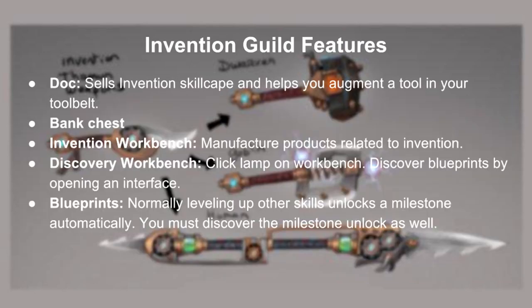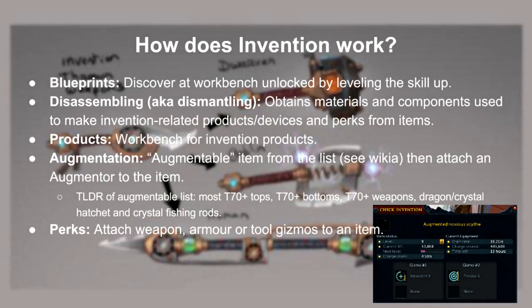So pretty much this is the invention guild. Basically it features a workbench, which is used for discovering blueprints and manufacturing products. So how does this skill work? Blueprints must be discovered on the workbench by clicking the lamp. Disassembling, or some people call it dismantling, obtains materials and components used for products or perks. Now the main part of training invention is augmentation. Basically you attach an augmenter to an item, and you may now attach gizmos to it, which contain perks.